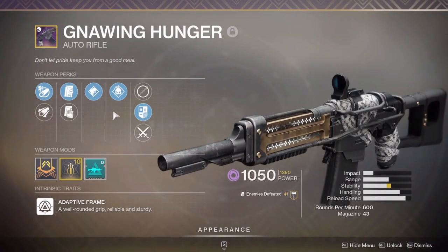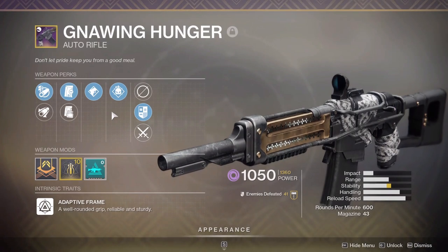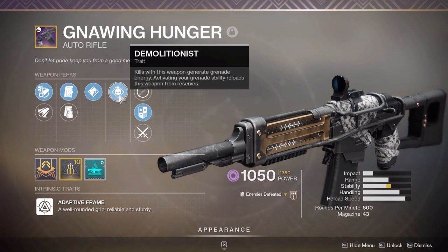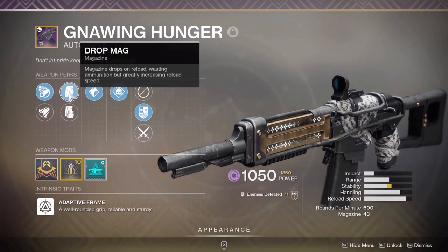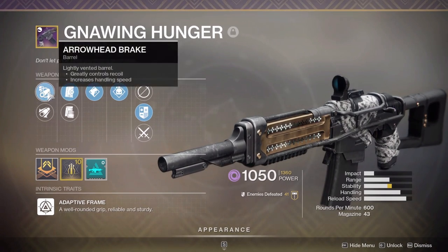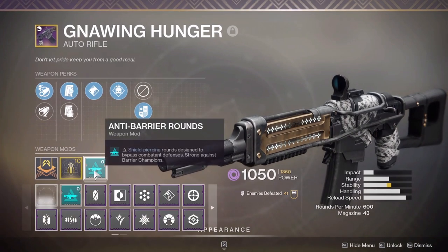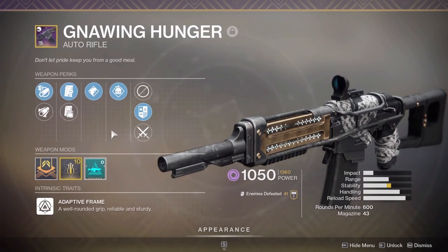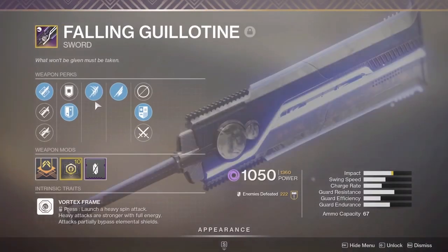You'll want Gnawing Hunger — it's a void auto rifle with a good amount of range that can roll Demolitionist. Demolitionist is a really helpful perk for this: kills with this weapon generate grenade energy, and activating your grenade also refills the mag. I'm running Drop Mag for quicker reloads, a stability masterwork, a barrel that helps reduce recoil, and anti-barrier rounds.